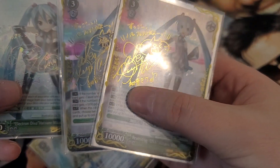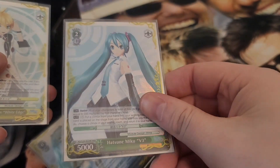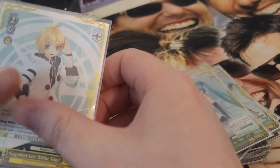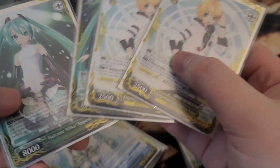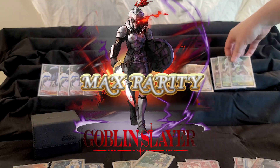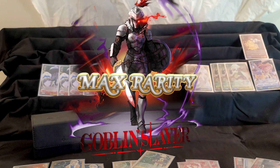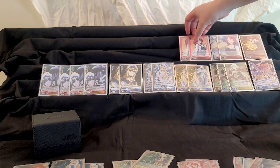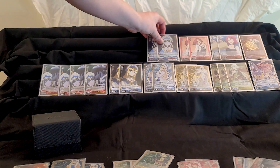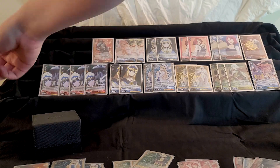I didn't just make a Max Rarity deck for Soundless Voice because I liked the deck — I also really liked Project Diva music, especially the random Len's stuff like Remote Control and Proof of Life. The next deck in the showcase is another one where I love how the deck plays and I thought the source material was awesome, and that's Goblin Slayer. The show is a lot more than the memes about little elf girls getting got by goblins. It's a really cool show and manga. I watched it as it aired, and when I heard it was coming to Weiß, I was super excited to try for a Max Rarity deck. And as soon as I saw the SP arts, I knew I had to have them.